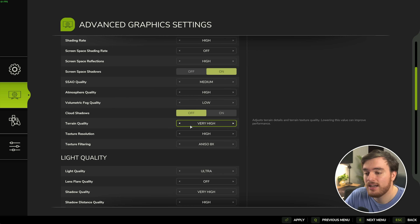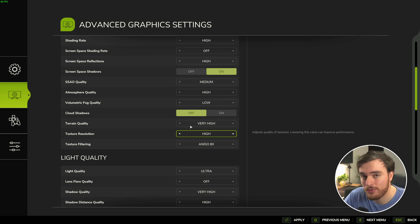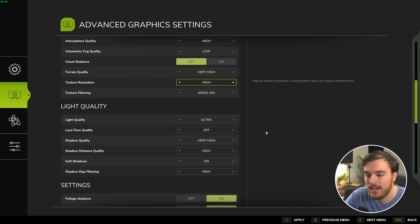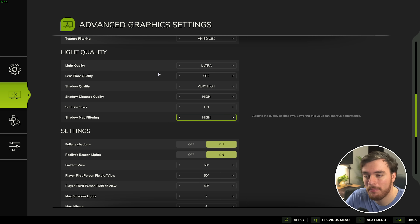Scrolling down, terrain quality — I'll leave this on very high. Texture resolution has to do with the amount of VRAM in your graphics card. We only have low and high here, so if you're running a graphics card with 4 to 5 gigs of VRAM, set this to low. If you have anything above 5 gigs — 6, 8, etc. — set this to high. Anisotropic filtering has practically no performance impact; either leave it on 8 or crank it up to 16 for slightly better looking textures, pretty much for free on most modern hardware. Then scrolling down to light quality — lighting and shadows have a big impact on performance. With so much in a scene, lowering things here is going to help a lot.